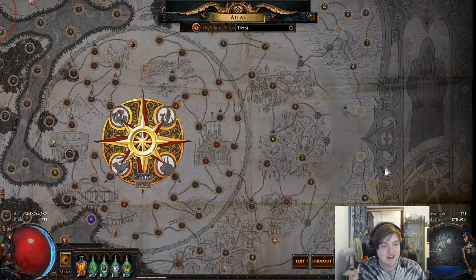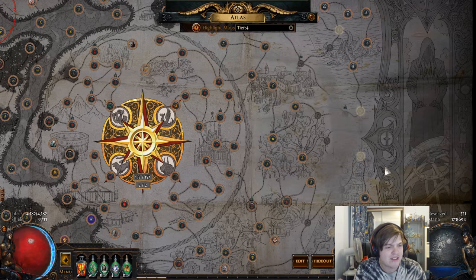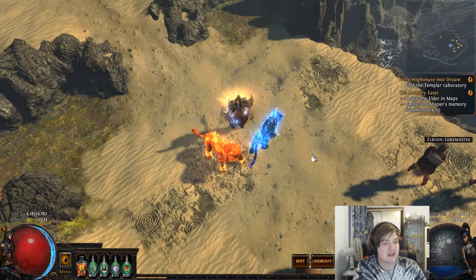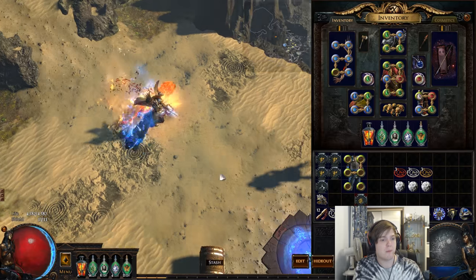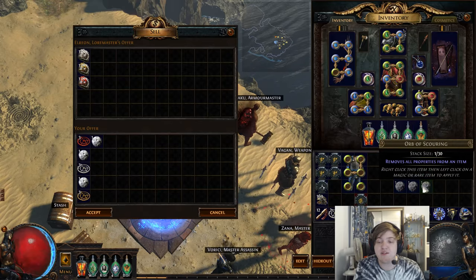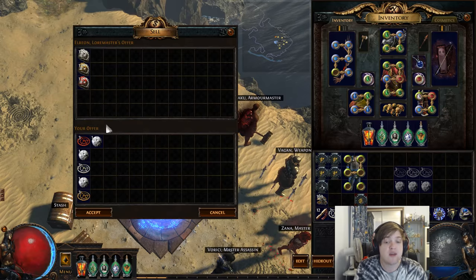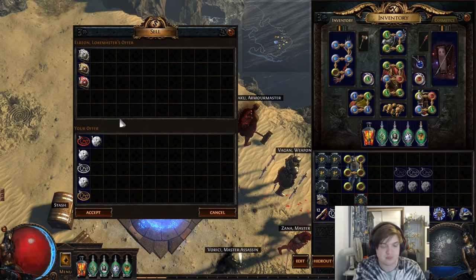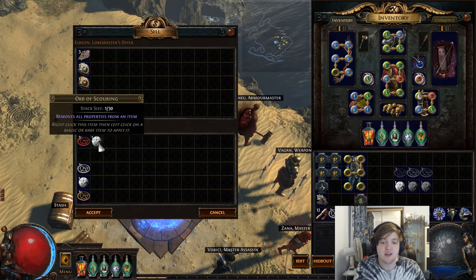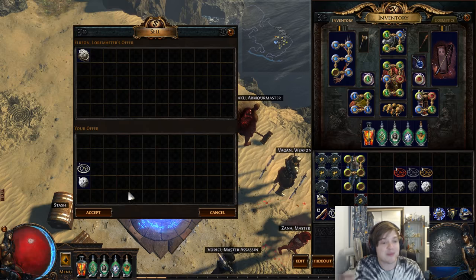You're probably thinking you'd have to go through the Atlas and make sure certain maps aren't completed — that's going to result in buying a ton of maps. There has to be a better way. The way we do this is with the Apprentice, Journeyman, or Master Cartographer's Seals. You get these seals by going to a vendor and vendoring three of a colored sextant type — red, yellow, or white — plus one Scouring Orb. That gives you an Apprentice, Journeyman, or Master Cartographer's Seal, which allows you to undo a map completion on your Atlas.